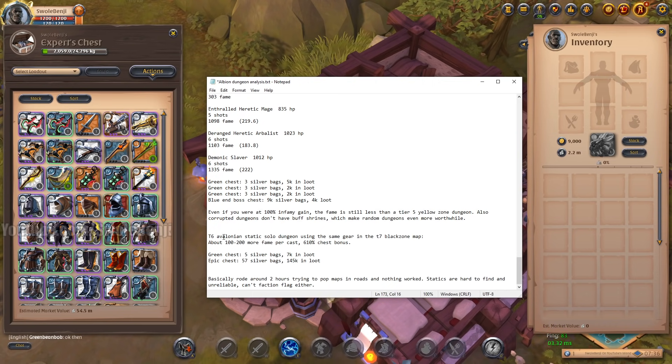Tier 6 Avalonian static solo dungeons — this is the winner, IF you can find one. Good luck. There are private discords using mapping tools and programs to automatically map these — it's super bannable but SBI can't track it. It's incredibly unfair for solo players. My discord will never use such hacks. When I did find one, the fame was around 400-something per Q cast — 100 to 200 more than yellow zones — basically like being in a tier 10 zone in a tier 6 dungeon.